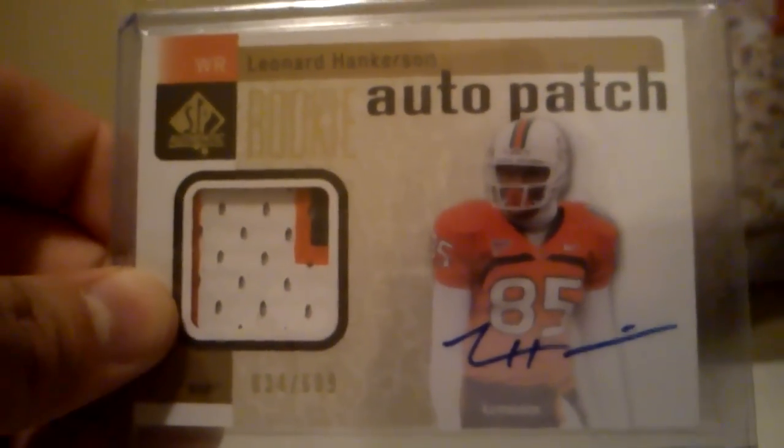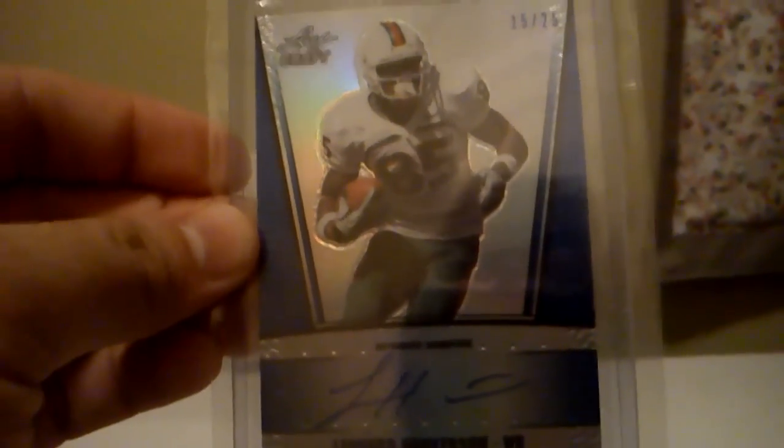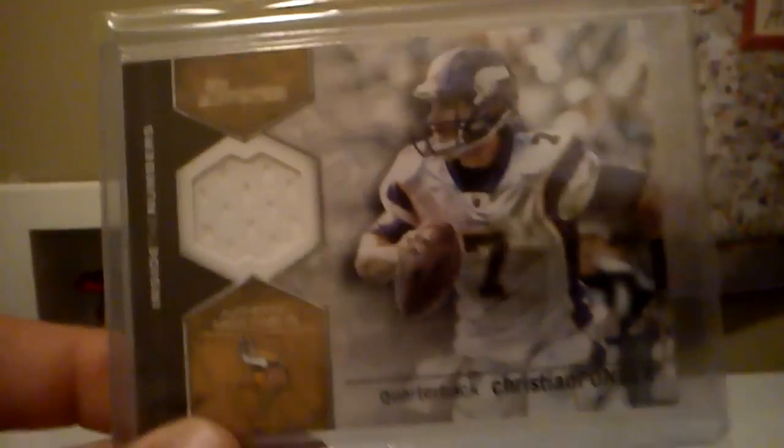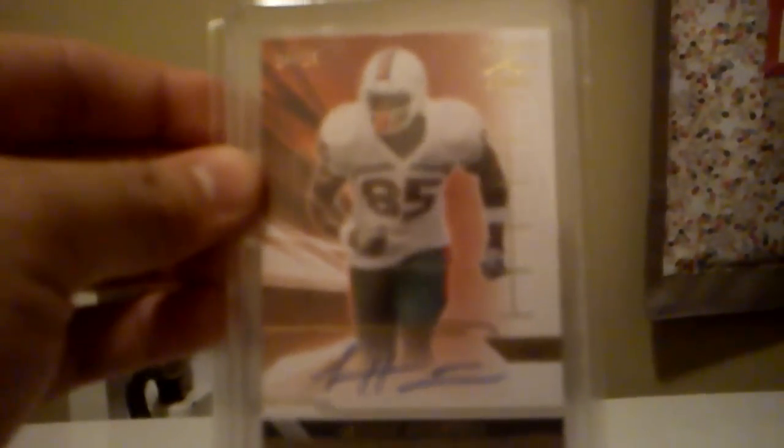Got a nice three color patch auto from SP Authentic of Leonard Hankerson, out of 699. Got the same one here — two color patch though — of Leonard Hankerson, also out of 699. Got a nice Leaf Draft auto out of 25 of Leonard Hankerson. Jersey of Golden Tate from Crown Royal, out of 250. Got a jersey from Bowman of Christian Ponder. Got a rookie auto from Score of Ahmaud Black. Rookie jersey from Rookies and Stars of Reuben Randall. Nice auto out of 20 from Ultimate Leaf Draft of Leonard Hankerson.